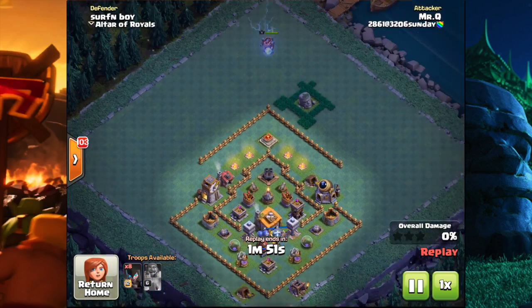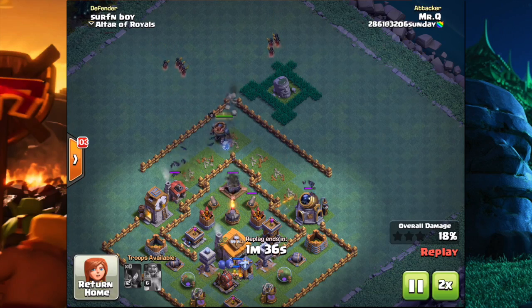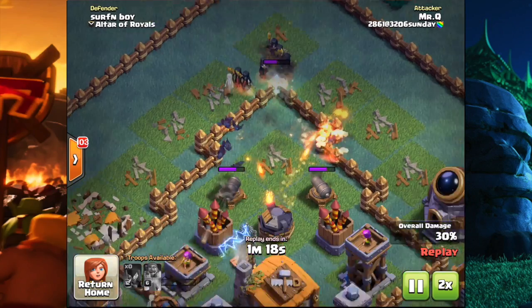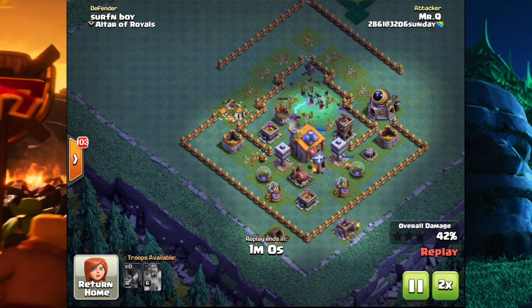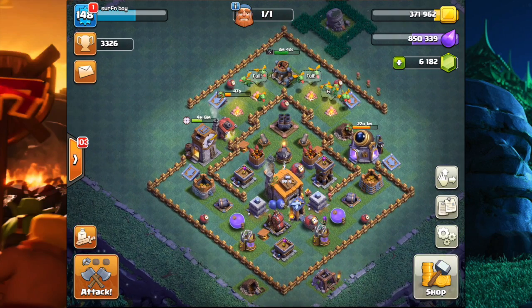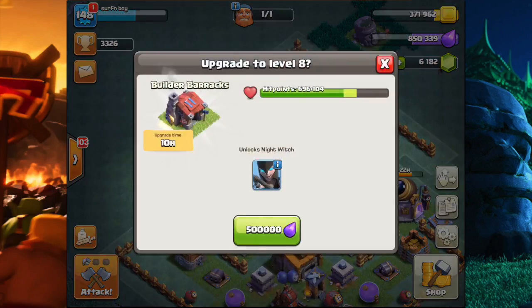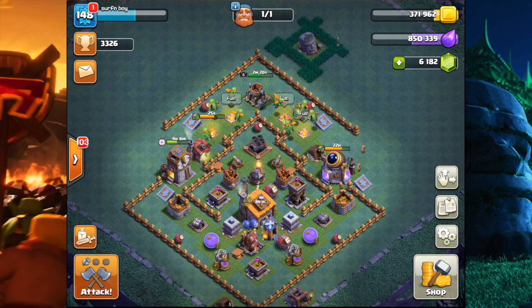Our first time getting raided with mass witches — he only got a one-star, which is pretty bad. He's got a level 6 battle machine, so I guess he's using it to tank the mortar and then puts the witches in through the back. Those witches look really cool at that level, but they're actually not that great. Ever since they nerfed it before the update even came out, witches aren't as great as they were in the developer build. As of now I don't have any reason to upgrade — I'd rather throw my elixir into troops.